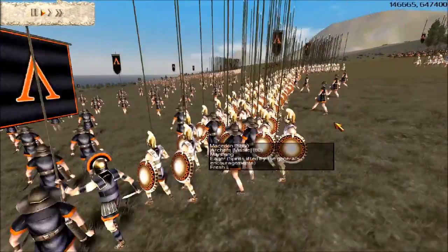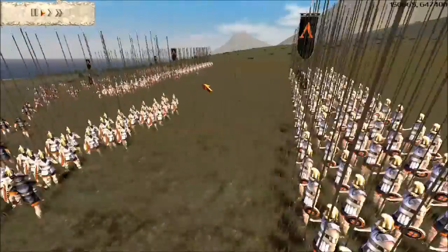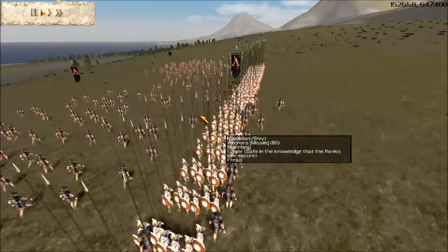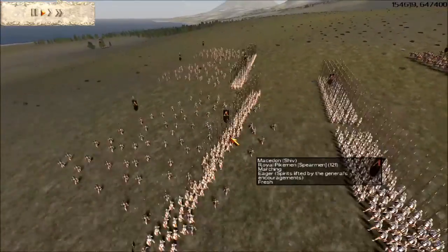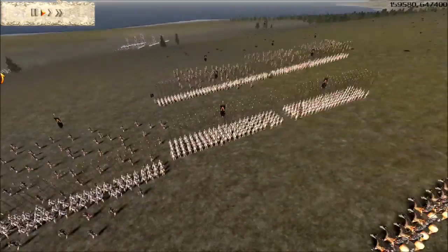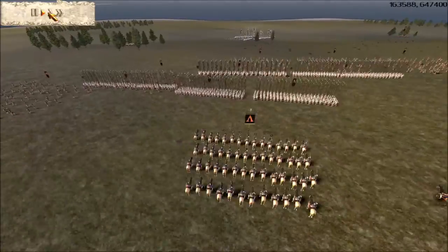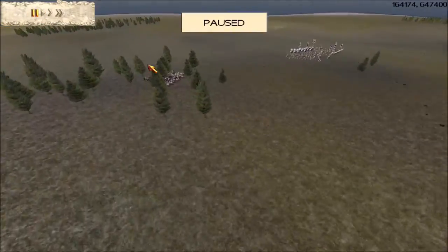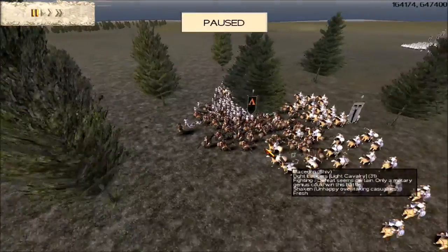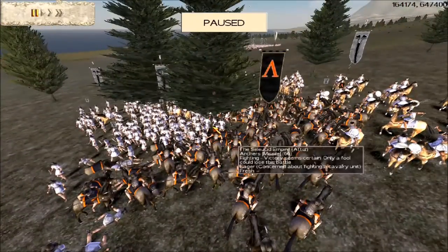My army consists of Royal Pikemen, some Phalanx Pikemen, and some Archers — so like 3 Royal Pikes, 2 Phalanx Pikes, 1 Companion Cav, 1 Light Lancer, and another Light Lancer that I sent out to scout in the woods.